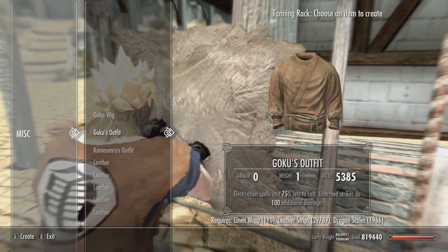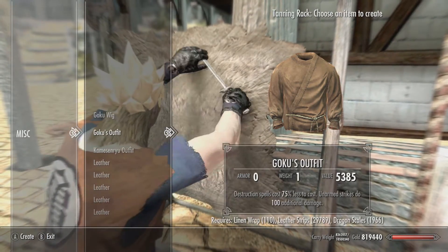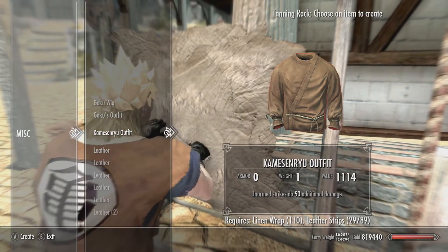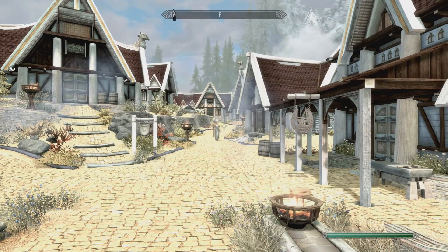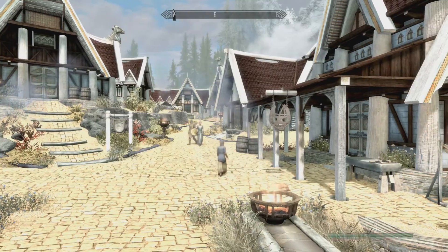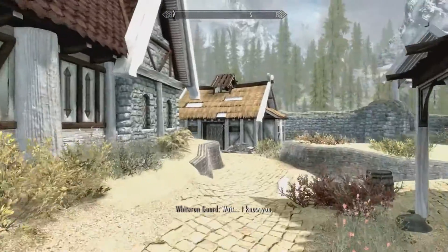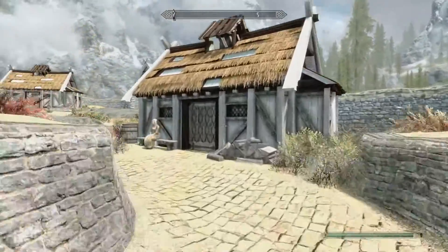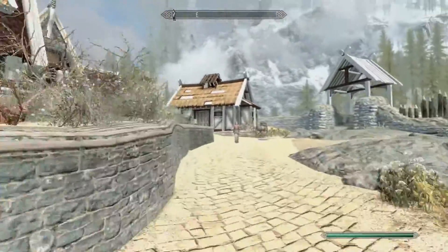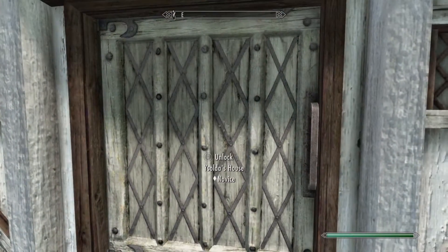As an additional note, you are going to need to craft Goku's outfit and then equip it first, followed by the layer underneath it, to get the proper appearance of Goku's outfit. Once you have the wig and outfit ready to go, the next step is to grab the book for the super Saiyan spell. We're in Whiterun — take the first exit on the right, follow along past one old lady and one small house, past this rock, and it should be this smaller house here with the book located on the table inside.